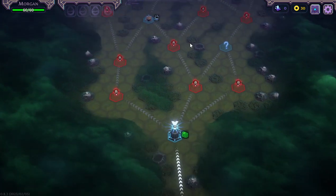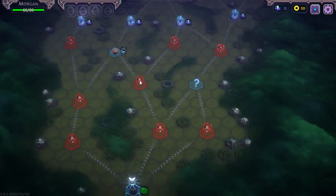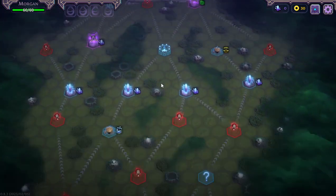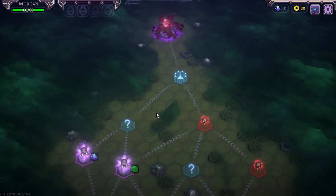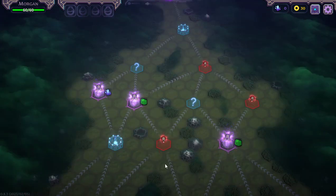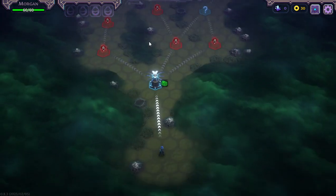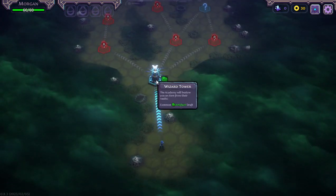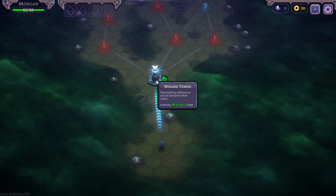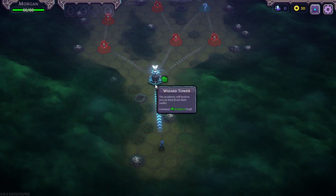I believe this would be the game board. I'd expect all game boards are probably going to be different and have different elements to them. It's quite a big game board. Let me roll it back and have a look. So here's me, I'm guessing — wizard tower. It looks like there's only one line going this way, so I'm going to have to go this way.